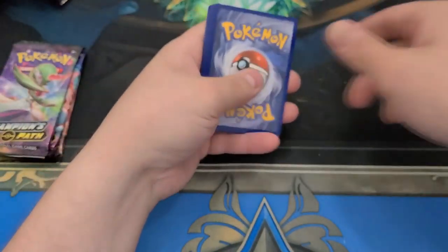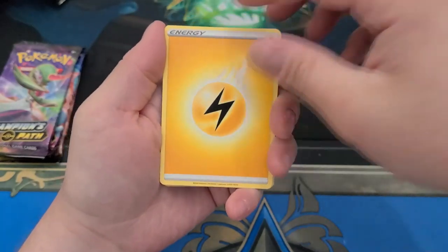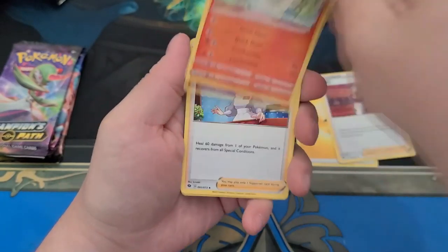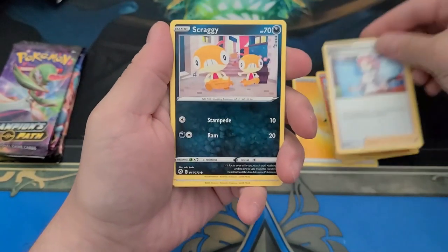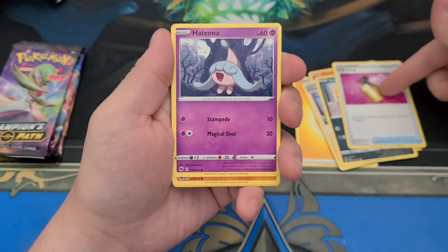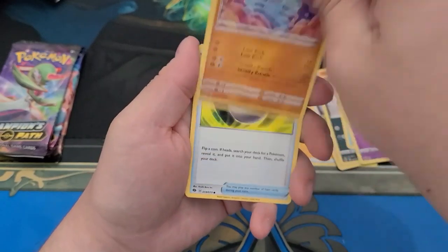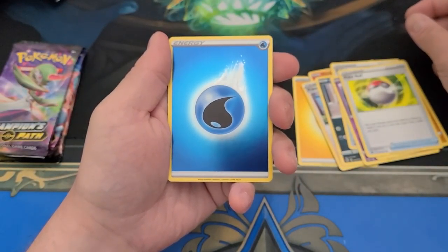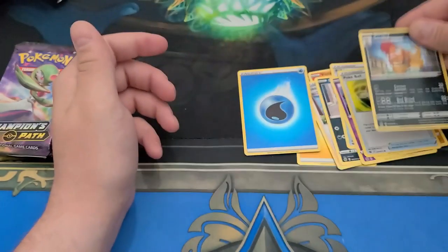There's an Inkay. I feel like something good is in this pack. This is the one — I feel it coming. The Inkay might be uncommon. It's uncommon, okay, a little better. Also, do they eat the spray or just spray it on them? A reverse water energy — that looks nice. And somebody needs to pull his pants up.